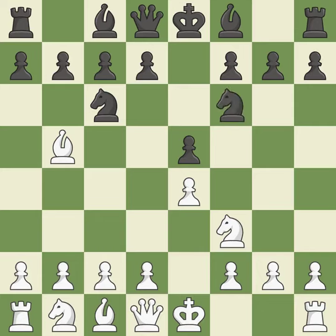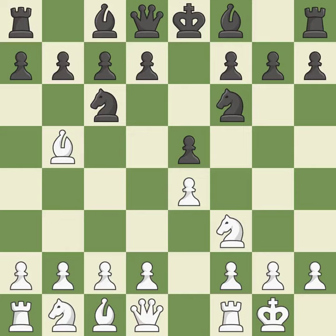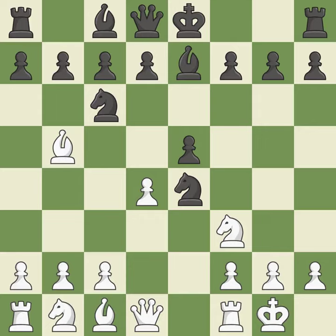Nf6 advances the knight and engages in an attack on the exposed e4 pawn. Castling gets the king out of the center and activates the rook. Nxe4 captures the e4 pawn and places the knight in the center of the board where it controls many important squares. D4 opens up the center, attacks the e5 pawn, and allows the dark-squared bishop to develop.